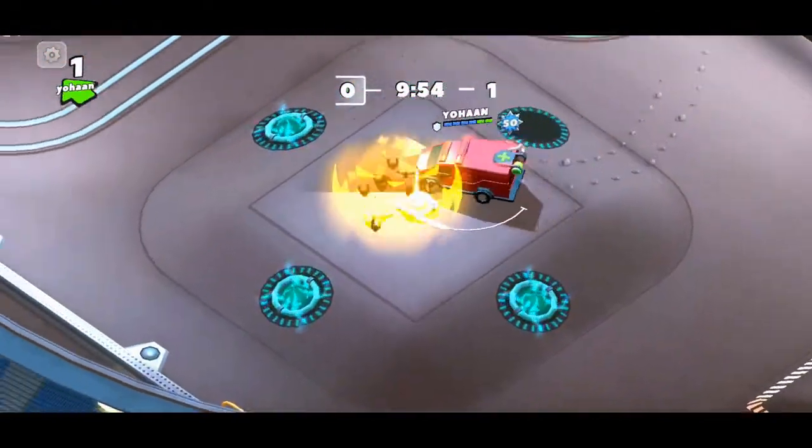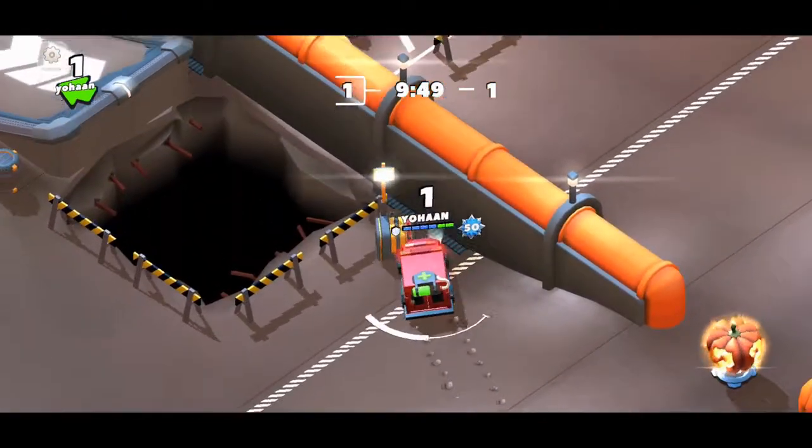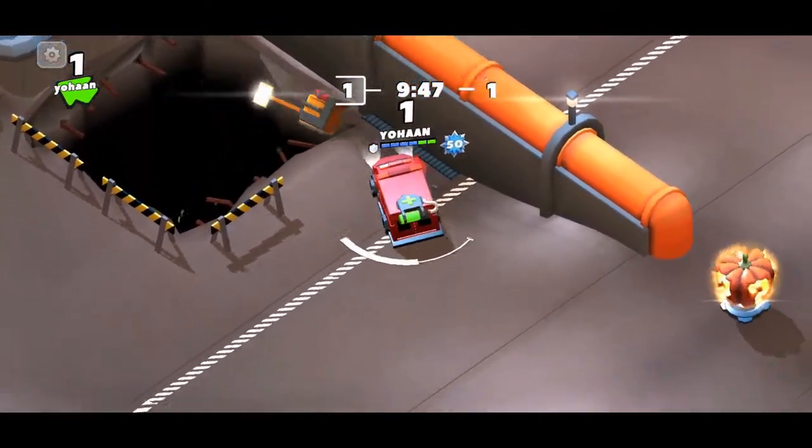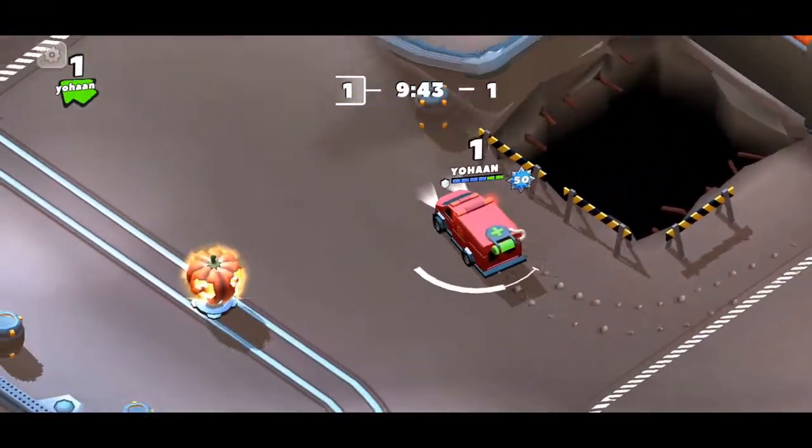You need to take this light box here and push it into this ditch right here. After you do that, you're going to find a green color nuclear light inside the ditch.